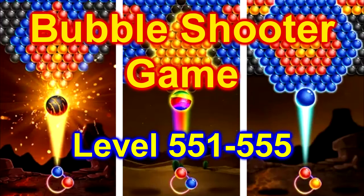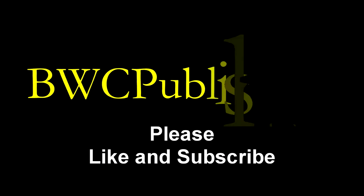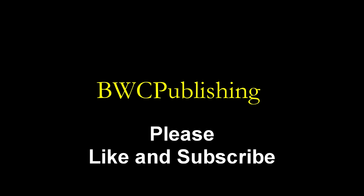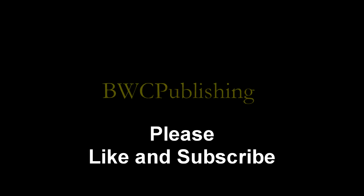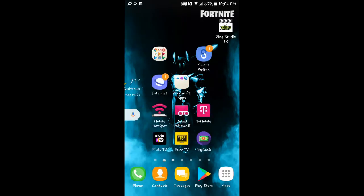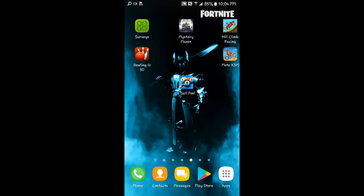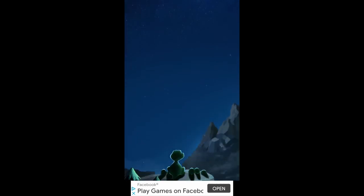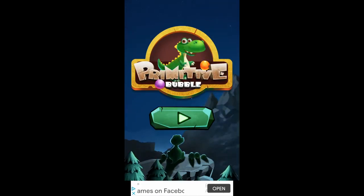Today we're going to play the Bubble Shooter game. This is the Happy Dragon game, levels 551 through 555. Let's go find that icon. There it is. Primitive Bubble.